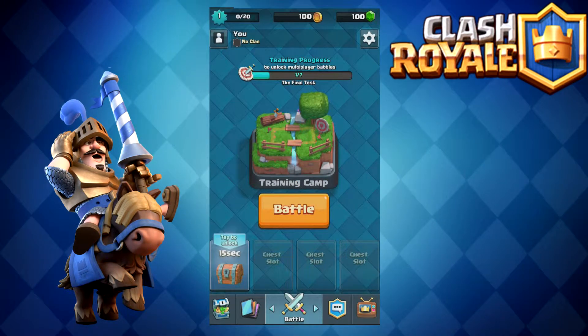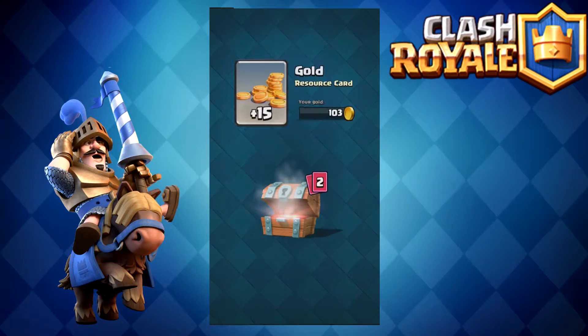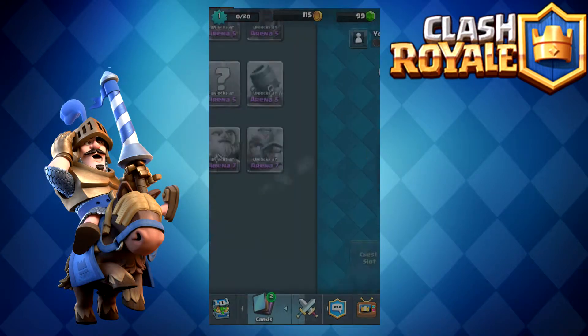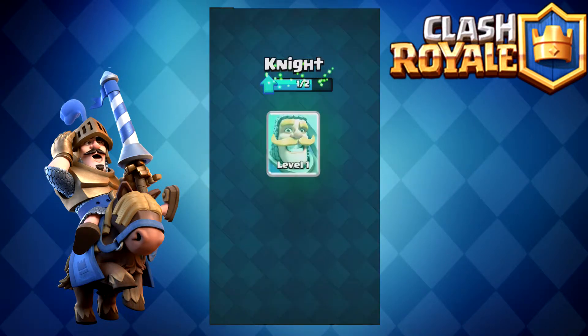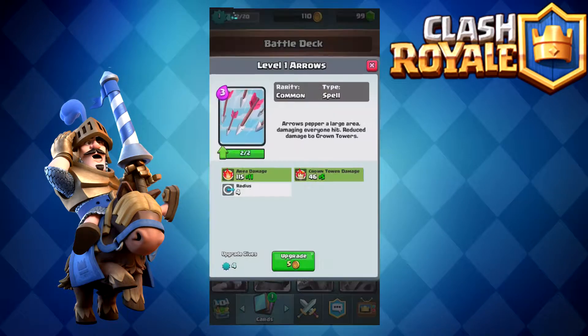We just did the first part of the practice round. We basically just sent in a bunch of troops and destroyed their castle, and we got a chest from it — 15 gold, one knight card, one arrow card. Basically what the cards do is, after you get a bunch of cards and start stocking up on them, you can upgrade your guys so they get more hit points and more damage per second.